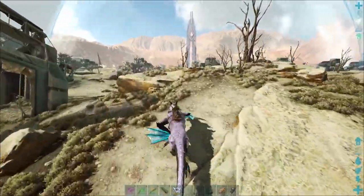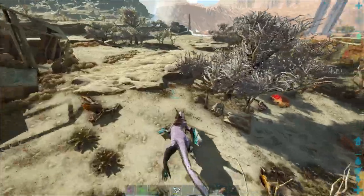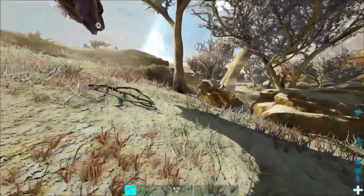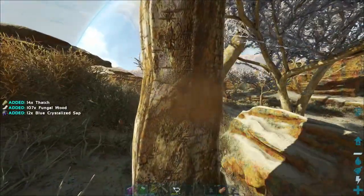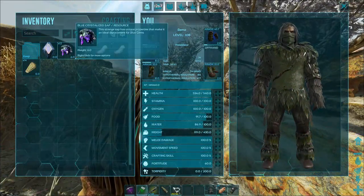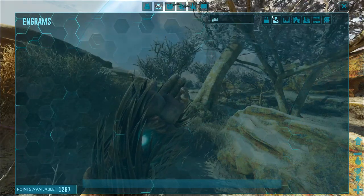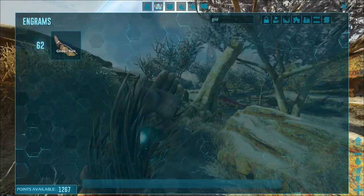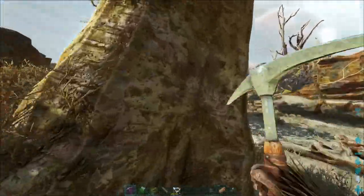I do need to do one more element vein — I don't know if I'm gonna use the flying ferret or the enforcer, but we need some more elements so I can get the tek base done. The blue crystallized sap we can use that instead of the blue gems. How many do we need? Not many, just 25, and then we need a bunch for the hazmat suit too.